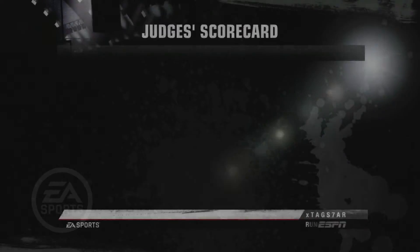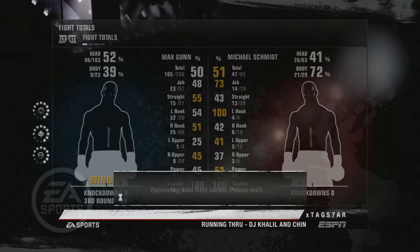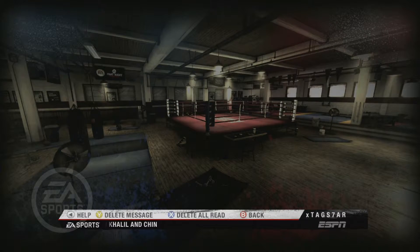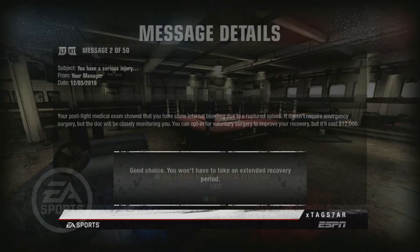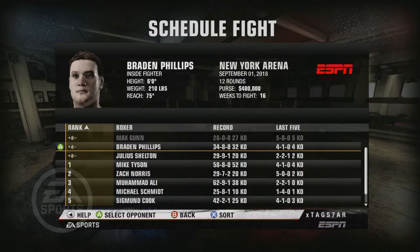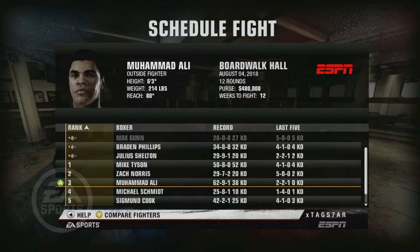Another big win defending our first belt in the heavyweight division. We beat Mike Tyson in a tough fight, and again we see Mad Max cut and cracked — but this dude has got a chin. He's never been knocked down in 28 professional fights. There is a serious injury though — we've got some internal bleeding that we'll definitely clear up. Now after the title defense we get to choose who we fight next. The three champions of the division are Julius Shelton, Braden Phillips, and Max Gunn.